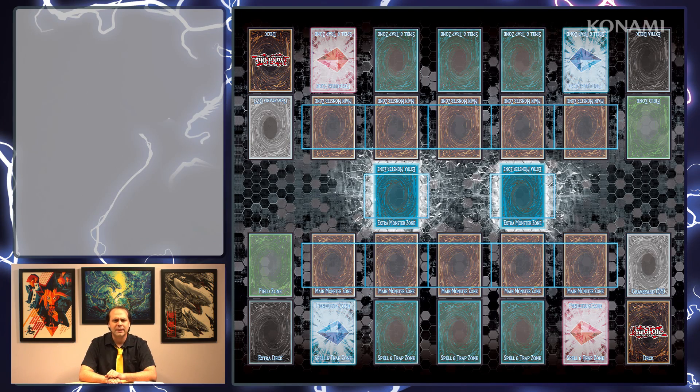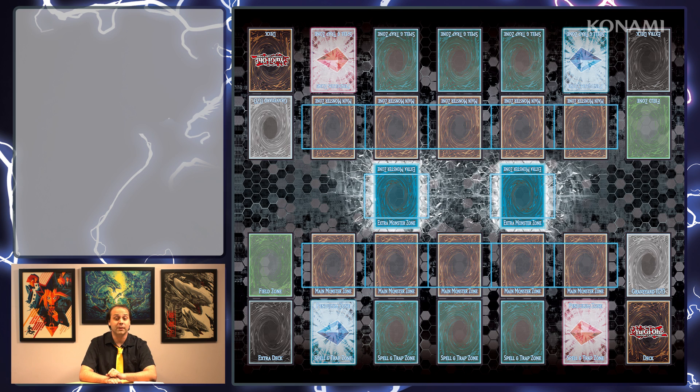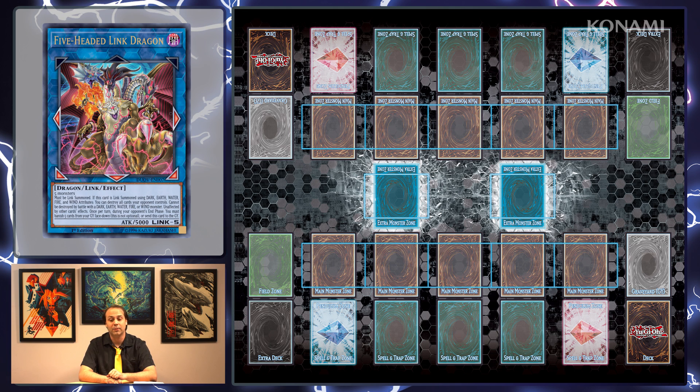Duel Overload has 32 total Link monsters that generally fall into one of four categories. First, there are some pretty awesome boss monsters. Most of these are for specific decks or types or themes, so you might find a Tenny monster or a Mayakashi monster. But if you're looking for a new boss monster you can use in any deck, Duel Overload has that too: Five Headed Link Dragon, with 5,000 attack points, unaffected by other card effects, and can't be destroyed in battle except by Light and Divine monsters. It can be summoned using any five monsters.